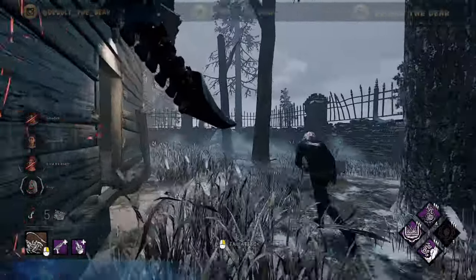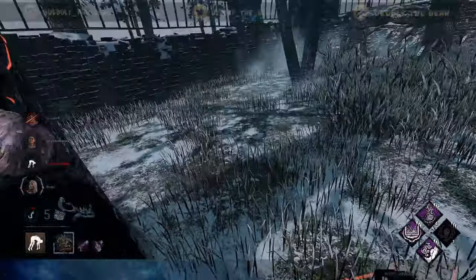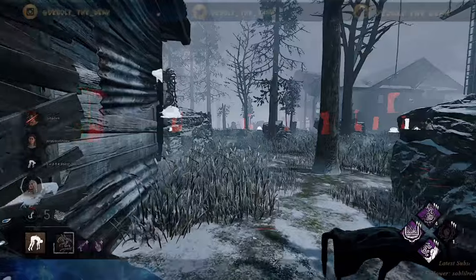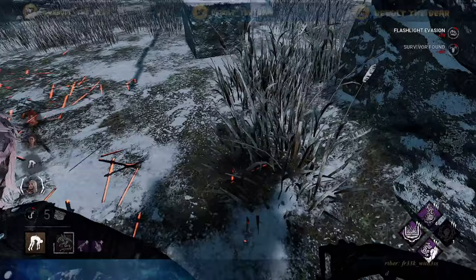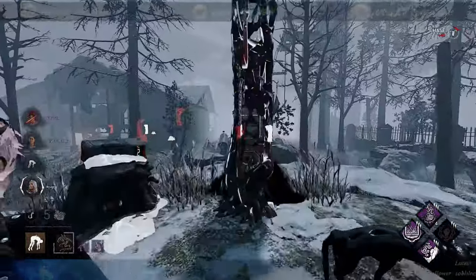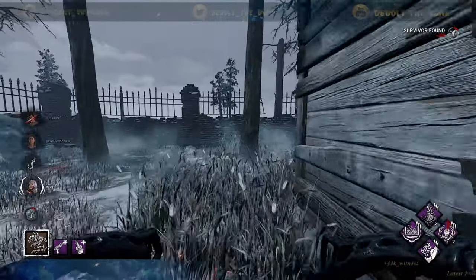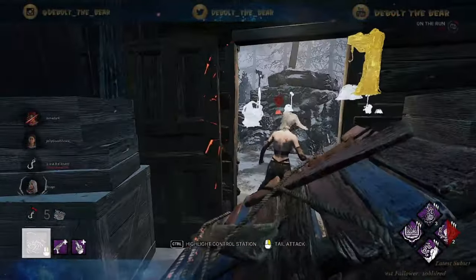She almost got me! I think that would be a great time to get the scourge hook, unless she blocks it — which she probably would have if she actually took a hit. That's okay, we'll get another stack of Grim Embrace. We should get a hit here... no, she makes it to the pallet and she drops it.